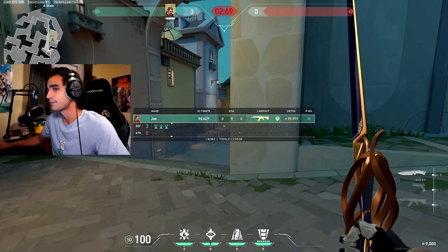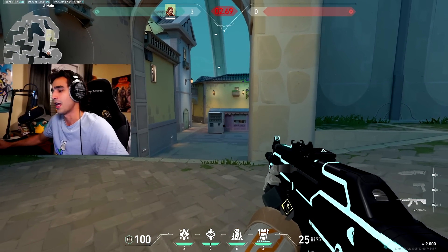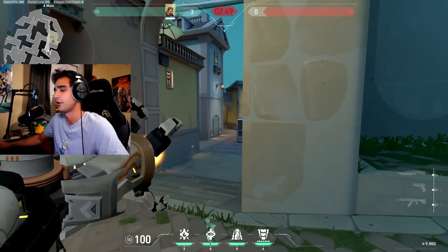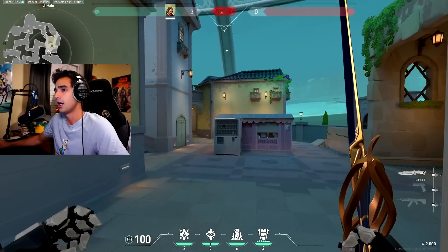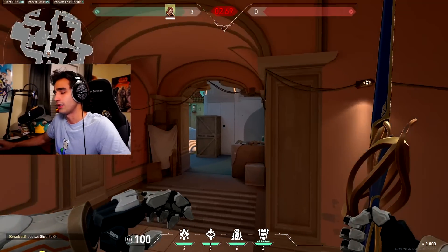If you don't want to be aggressive and want to be smart, I usually just sit back here with the rest of my flashes and just play post-plant. Teammate plants here, play post-plant with your flashes and abilities — and yeah, that's pretty much everything for offense on A.